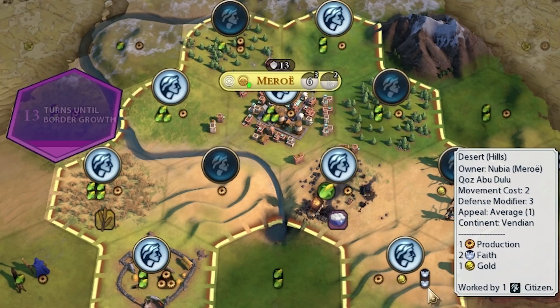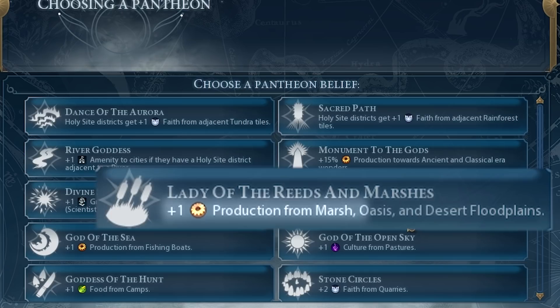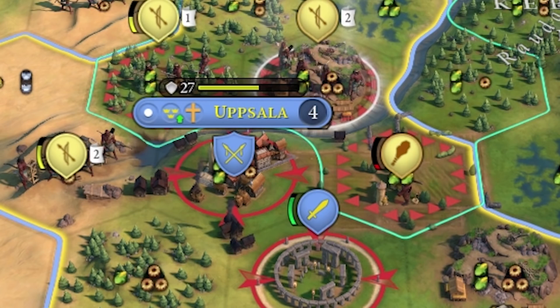We can start putting out Pitoti Archers every 3 turns. We've been working this Desert Hill tile and it's been giving us 2 Faith, so we're able to choose a Pantheon. We don't really have anything we need too much. If we go for Lady of the Reeds and Marshes, we get plus 1 production from Marsh, Oasis, and Desert Flood Plains. We have 2 Desert Flood Plains, so that would be plus 2 production.